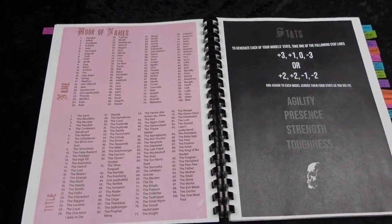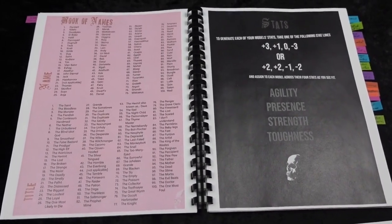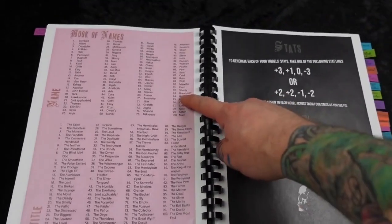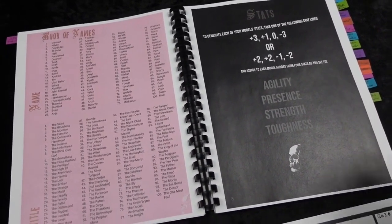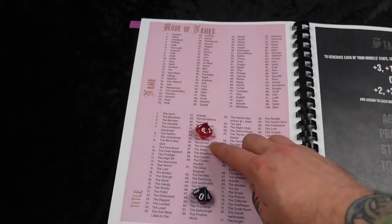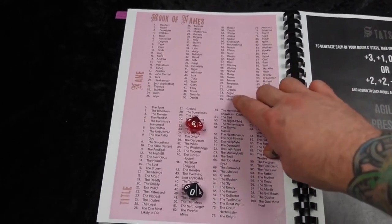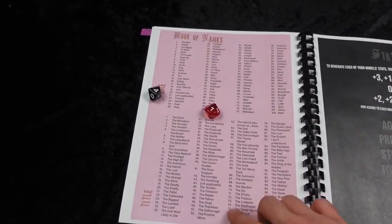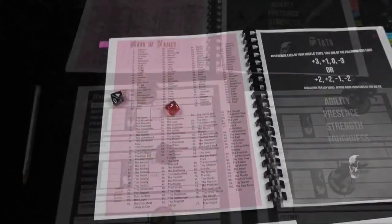In Forbidden Psalm, your party consists of five things. It tells you to pick five models and then roll for their names and their stats. I'm going to roll for their names and then pick models. We've got two really big D100 charts — one for a name, one for a title. My red dice is going to be my tens place, my black dice is going to be my ones. On this first one we got a 60, which is Susie. And then on the title, 74 — the Toothsayer. Love it.